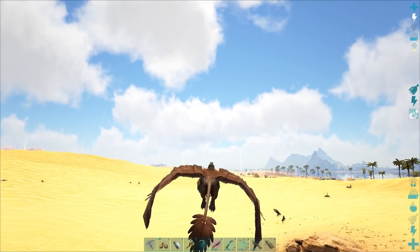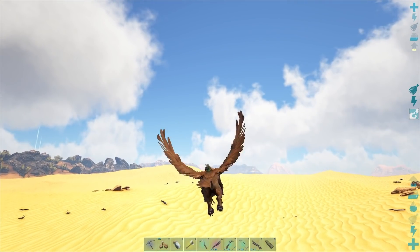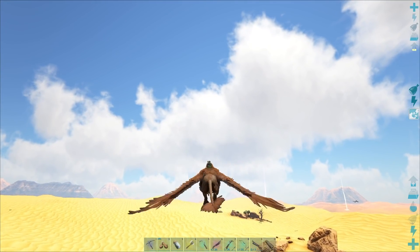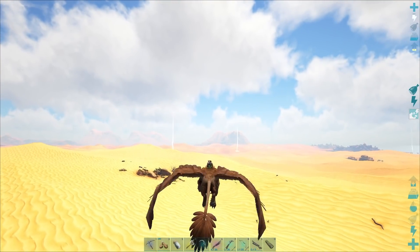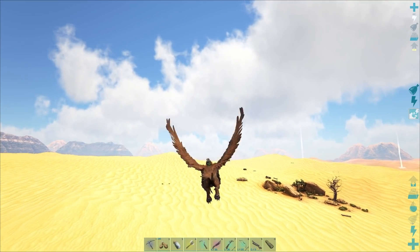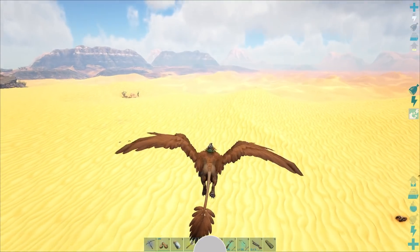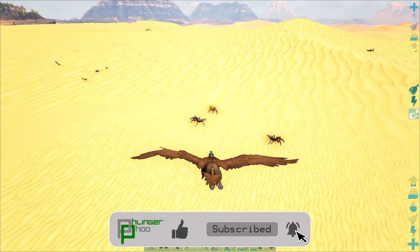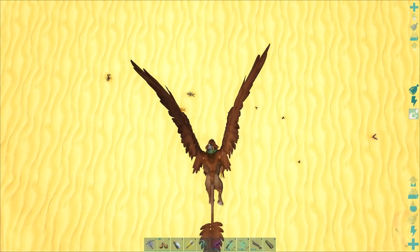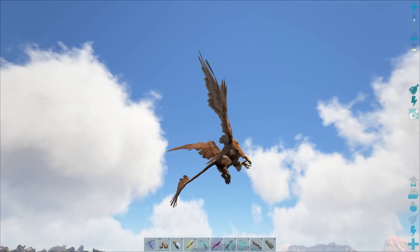I think I may have picked clean a few of the mantis spawns because there are apparently no mantises around here. I'm over here looking to see if I can find some really quick before we head up there. It may seem a little counterintuitive — grabbing ghillie before heading over to the frozen biome — but it's two birds with one stone. Oh hey, there we go, there's some mantises.